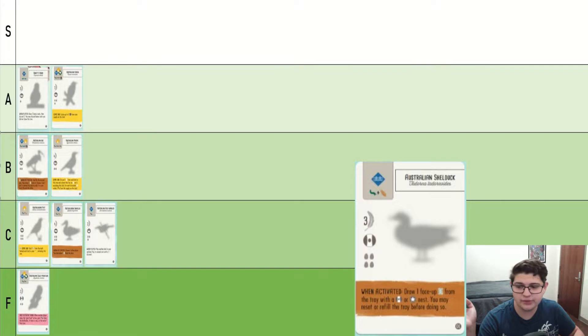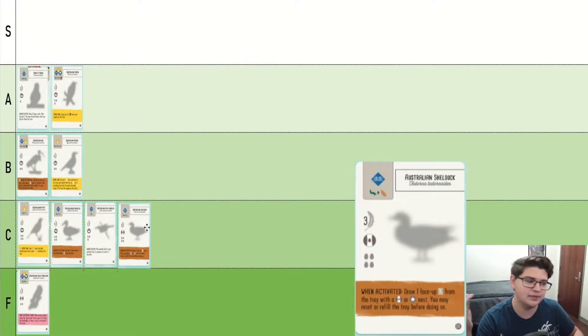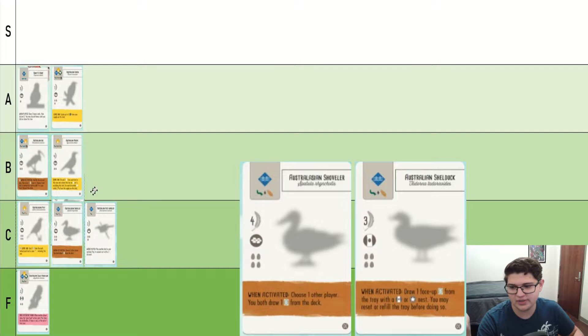Australian Shell Duck. Very nice if you hit it early, but it does just kind of amount to one draw, though you can sift a lot. You can effectively look at six birds before drawing with this guy in an ideal circumstance, but it does have the nest restriction. I like it more than the Australasian Shoveler. Is that enough to bump it to B? Probably. I quite like finding these. We'll put it in B.